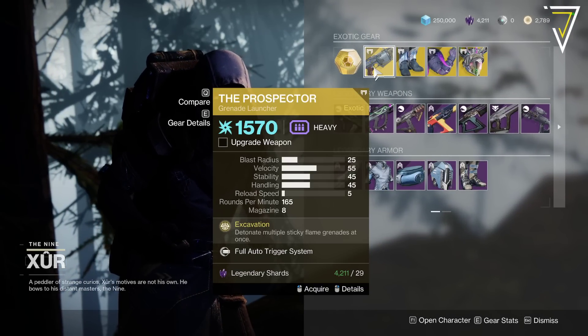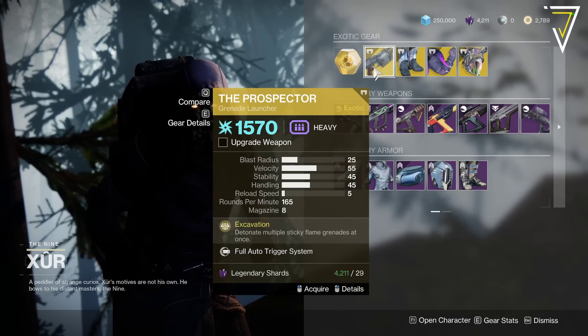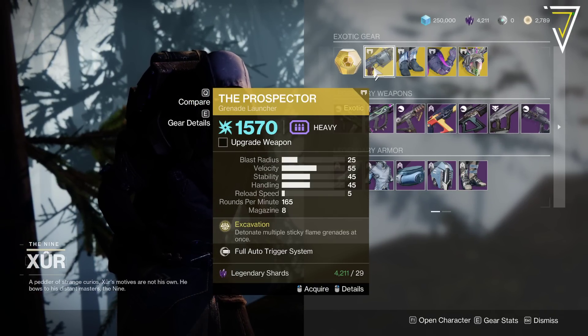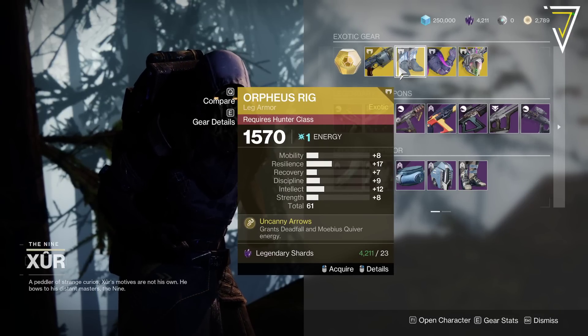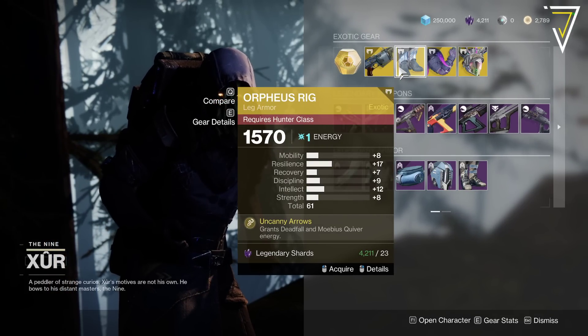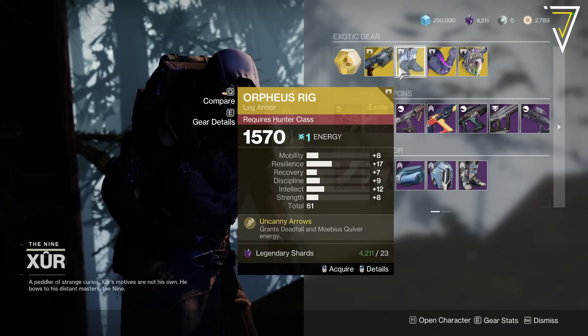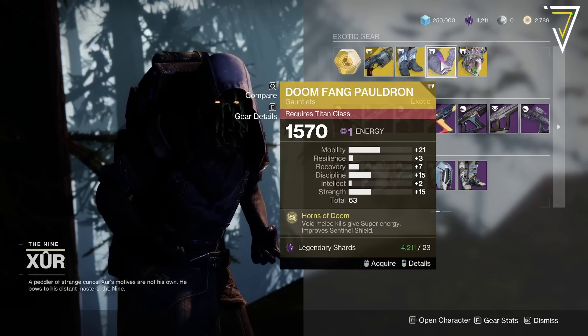The Prospector is here — it's been quite some time. It lets you detonate multiple sticky flame grenades all at once, which is rather interesting and well worth looking at if you missed out on that back in the Red War campaign. We've also got the Orpheus Rigs for hunters, 61 with 17 on resilience, granting Deadfall and Mobius Quiver energy — a must-have for void hunters.